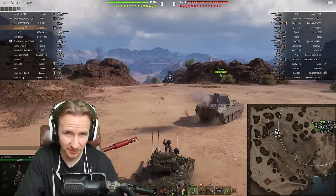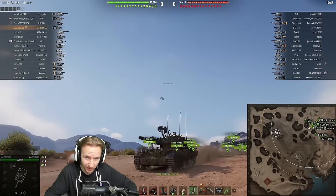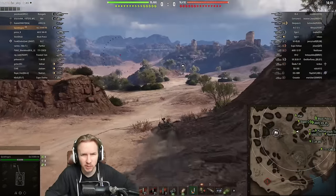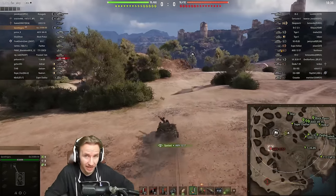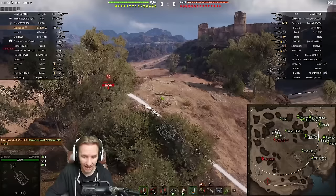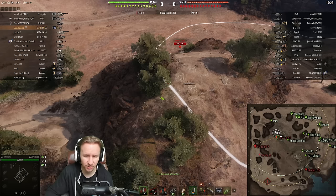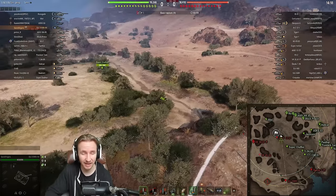Hi everyone, it's QuickyBaby, welcome back to World of Tanks. Today I'm playing an absolutely diabolical vehicle — the ELC Even 90. It's a tier 8 French premium light tank, arguably the smallest tank in the game at high tiers, with a staggering camo rating of about 53 to 54 percent with regular equipment. What the ELC Even 90 is capable of doing with regards to controlling vision is just absolutely obscene.